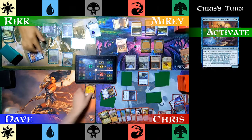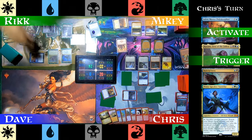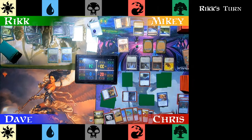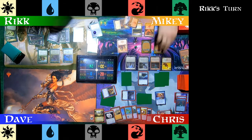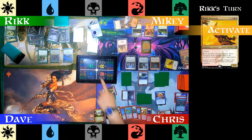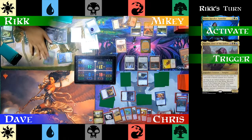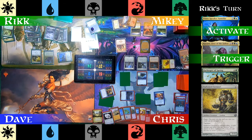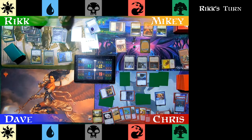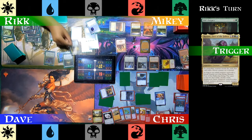On Chris's end step, Rick activates Jalira, sacrificing Baleful Strix. Rayami triggers and gets those keywords. Rick polymorphs out Prime Speaker Vanifar. Rick plays Harbinger of the Tides — this creature has protection from non-spirits, which is pretty niche but could work. Mikey activates Breon Stoutarm and flings a Goblin at Chris. Rick activates Prime Speaker Vanifar, sacrifices his Harbinger, triggering Rayami — so Rayami now has protection from non-spirits — and Rick finds Darksteel Sentinel. Rick plays Life's Legacy to draw some cards, and Rayami steals Vigilance and Indestructible from Darksteel Sentinel.